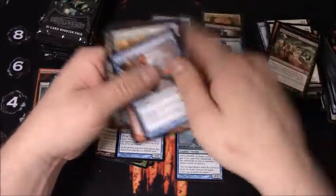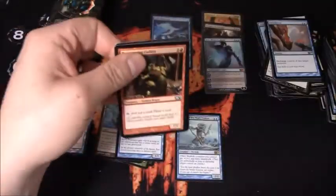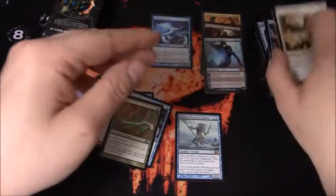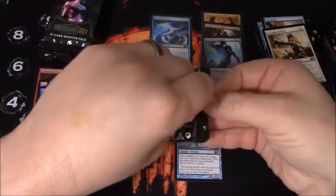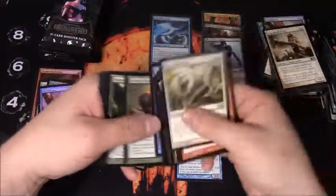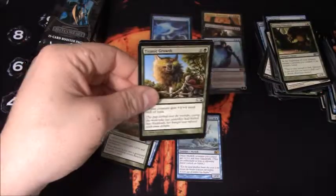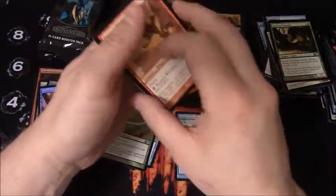Elixir of Immortality, Roc's Faith Mender. Another Rancor, Disciple of Bolas, and a foil Switcheroo. These packs are definitely giving me some trouble here. Touch of the Eternal. Shimeon Spectre - nothing good, really nothing good.